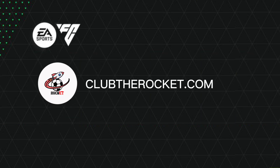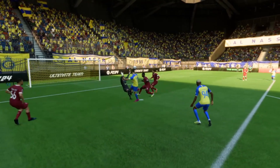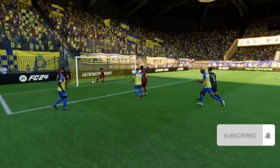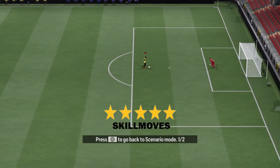Welcome to the Rocket Club. Today we are going to learn the Rainbow Flick chip shot. All you need is a five-star skill move player of your choice. I will use Alan St. Maximin.